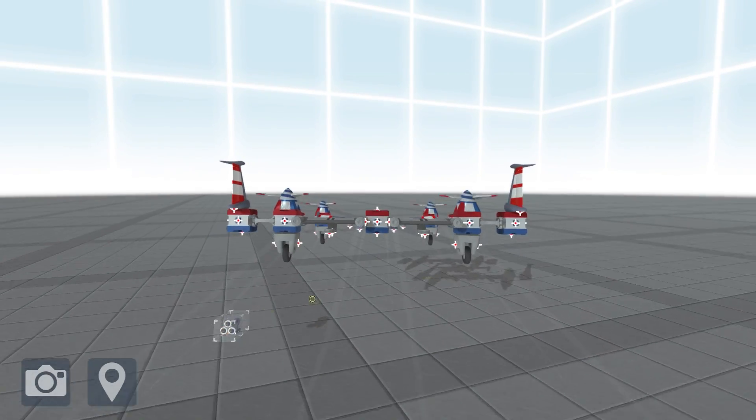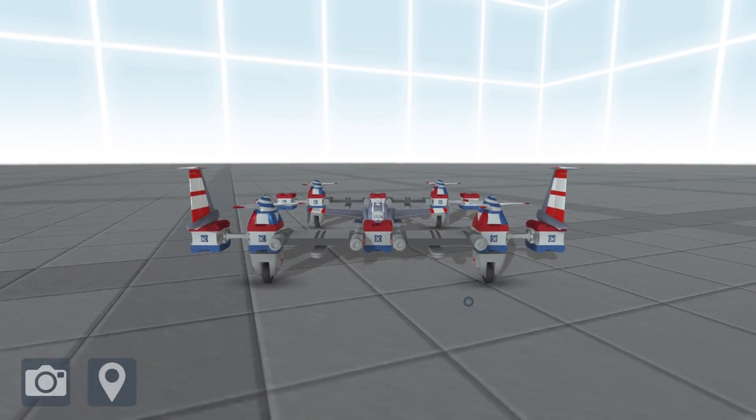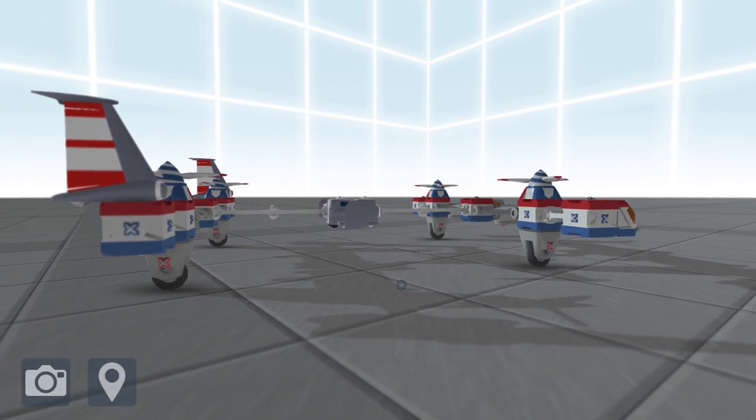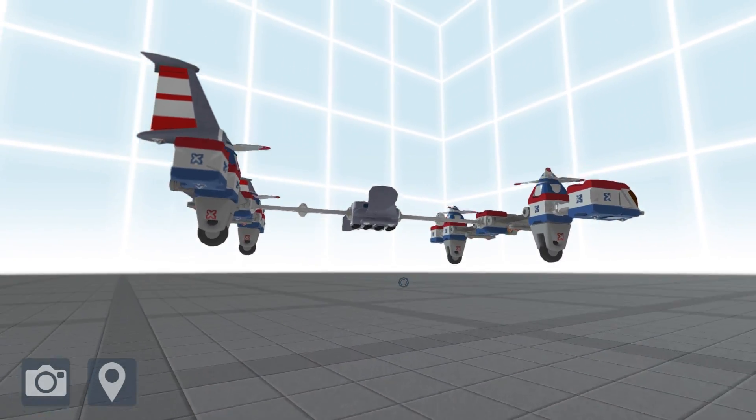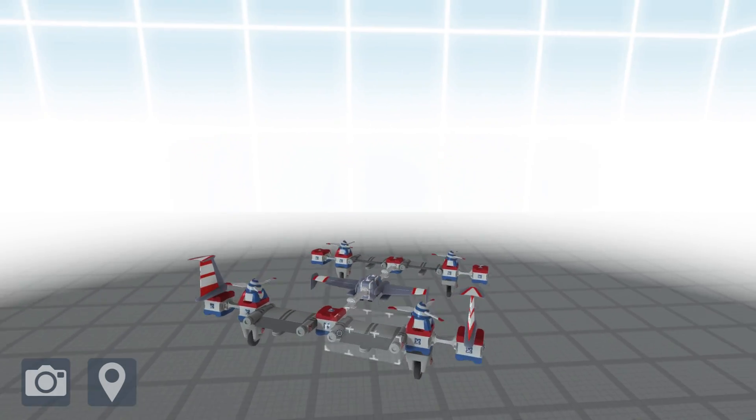We can get rid of the weight of these turbines because they're actually not needed. It's an interesting design - quadcopters are interesting in TerraTech. The way it works, as you can see, it has these four blades, and if you hold down forwards nothing is really ever going to happen essentially.